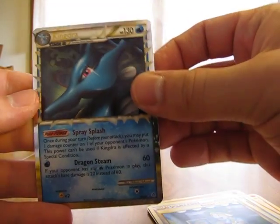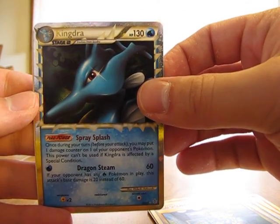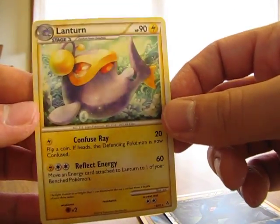A Kingdra Prime — wow, that's great right there. I haven't had this card yet. So Level X, a Holo, and a Prime in this pack. And then a Lanturn Rare. Wow, pretty good pulls out of this blister pack.